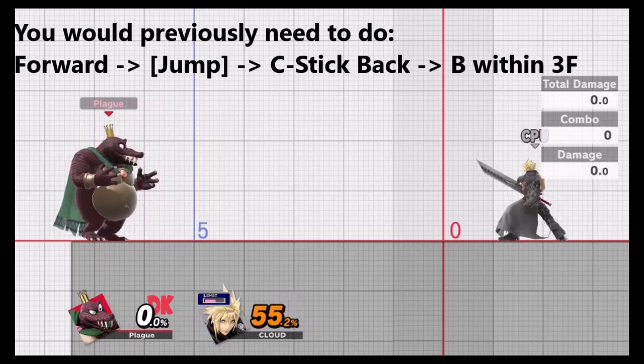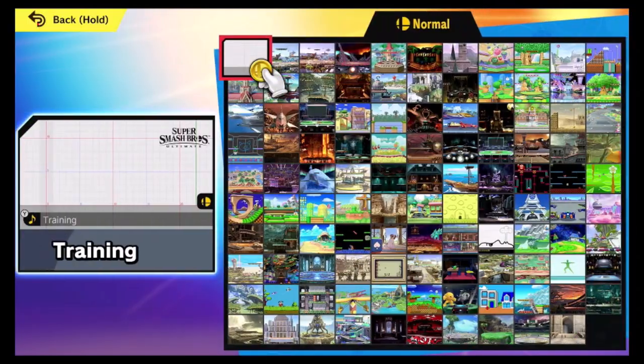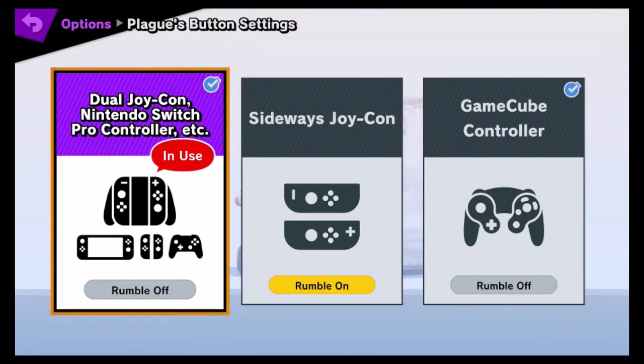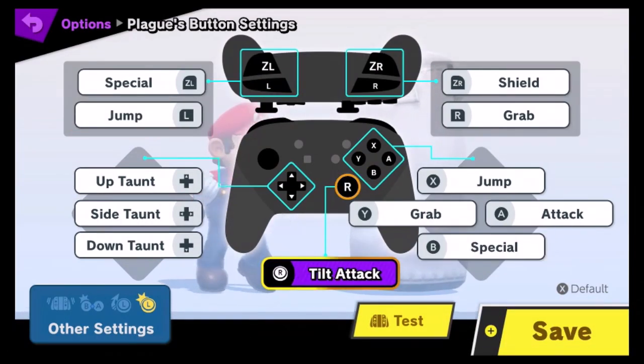In fact, let me just go to the control menu to show you that I'm not doing B-Sticking in-game. I'm doing B-Sticking through the stick press. Let's go back to the controls — which takes ages, by the way. Why does Smash do this? Here's my tag. And now we're going to show you: Tilt Stick. No B-Sticking there, because I want to do pivot counts and tilts.